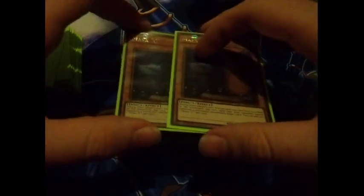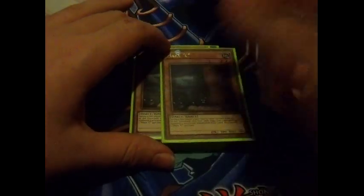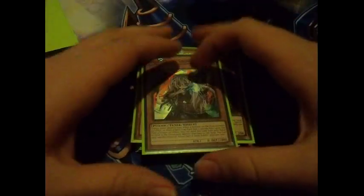I played 2 Maxx C in the main because Maxx C is just really good. I didn't really see it much but when I did, it really did help me out - it made my opponent give me some draws and stopped them. I also played 1 Ghost Ogre because of Pendulums, ABC mirror matches, and any deck in general that just has face-up cards that activate. This actually came in clutch against one of my matchups which I'll get into later.